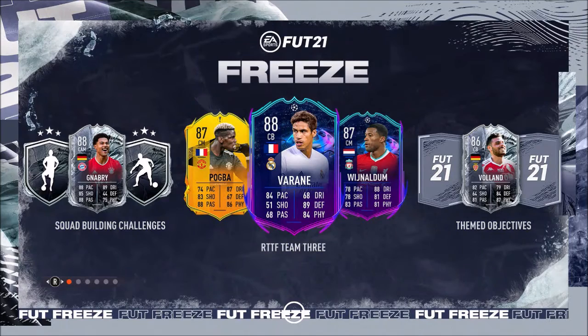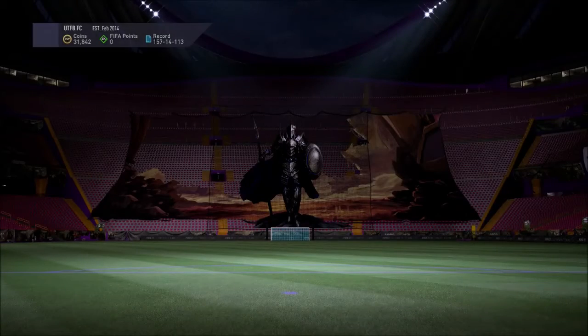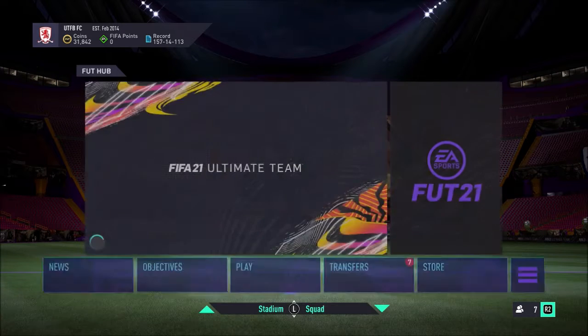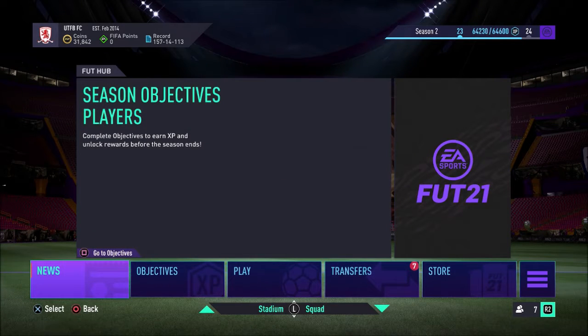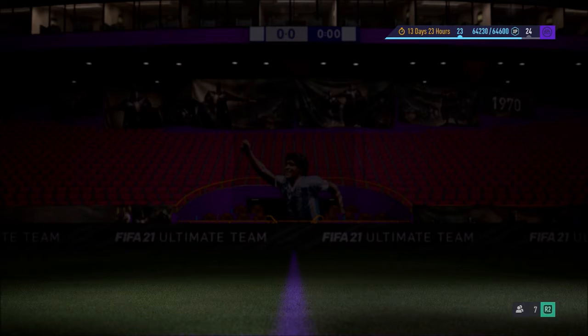Team 3: Veron, Wijnaldum, and Pogba straight away. Also Rebic, Kubo, Alba — looks like some nice ones there. We've also got the free SBC. Let's have a look at objectives first.